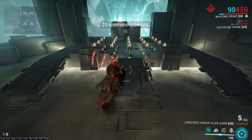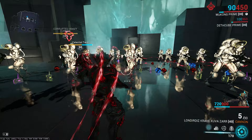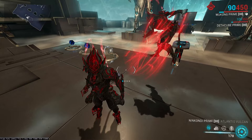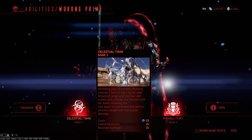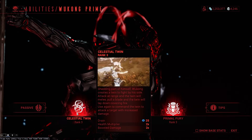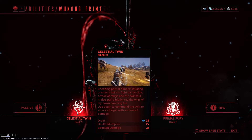It's worth noting the twin doesn't take self-stagger when using explosive weapons. If you activate this ability again on an enemy, it forces the twin to attack the target at double damage. This ability also has some functionality with his second and third ability. If you hold the ability, it makes the twin go away, which is useful if you need something to stay alive. In terms of modding, drain is affected by ability efficiency, health multiplier is affected by strength mods, and boosted damage is not affected by mods. The twin's health is calculated as your health times the multiplier — so at 1,110 health and 200% strength, you get a 4x multiplier, resulting in 4,440 twin health.